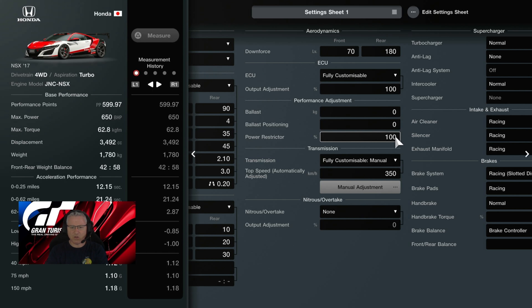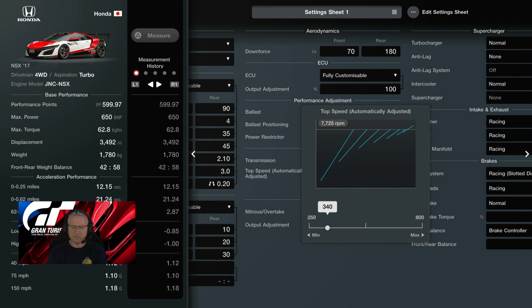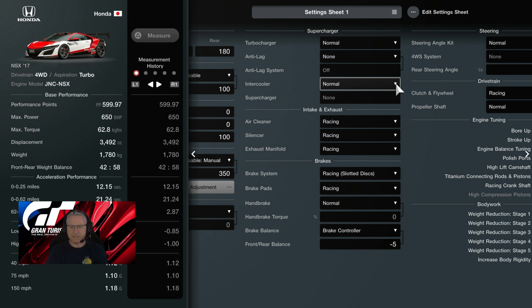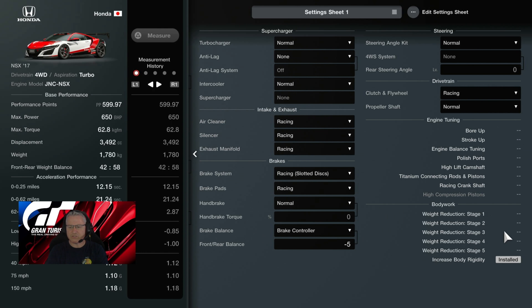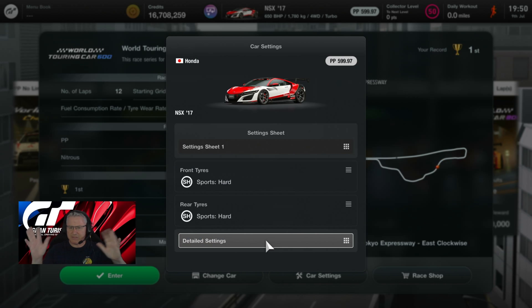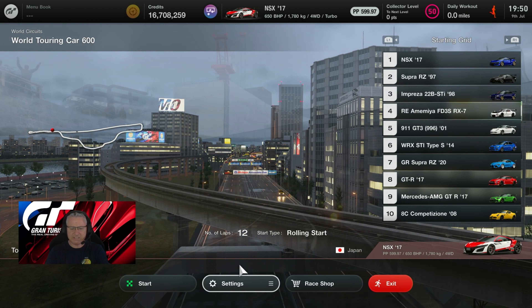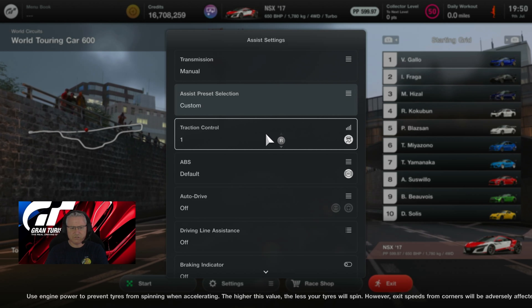ECU set to 100, ballast non-power restrictor at 100, transmission manual set to 350 — actually I'm going to knock that down to 340, because looking at the six gears there seems to be an overdrive seventh which will take us to heaven and back. No nitrous, no turbocharger, no anti-lag, intercooler is normal. Racing air cleaner, racing silencer, racing manifold, racing slotted disc, racing brake pads, brake controller set to the front all the way, racing clutch and flywheel, increased body rigidity. 12 laps at Tokyo.